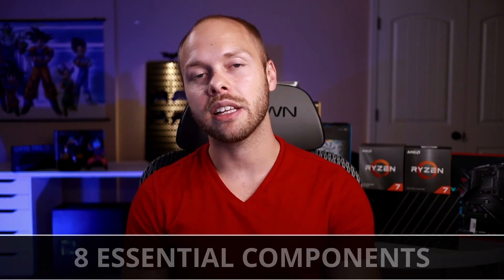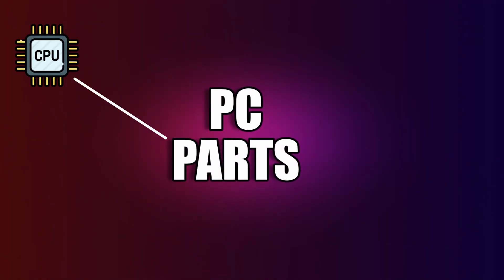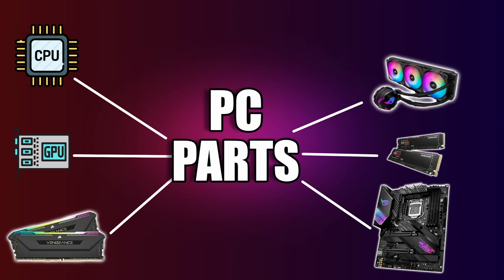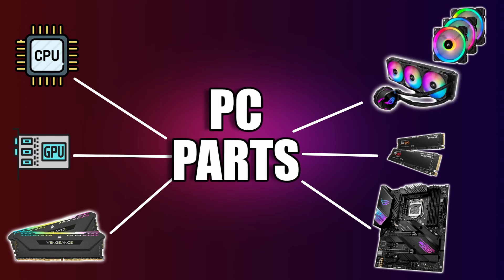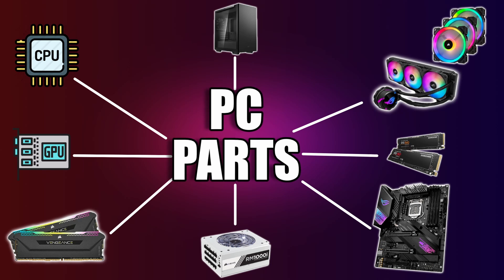Additionally, there are different tools you can use to make sure that you have the right components and that you have all the components that you need to get the PC up and running. So sit back and relax as we talk about all the different PC components that you need in order to put together a gaming PC. Ultimately, there are eight essential components that you need in order to get a PC up and running. You will need a CPU, a GPU, RAM, a motherboard, a storage solution, a cooling solution for your CPU, as well as fans for the case to keep the whole chassis cool. You will also need a power supply in order to power everything. And lastly, you will need a case in order to hold everything.